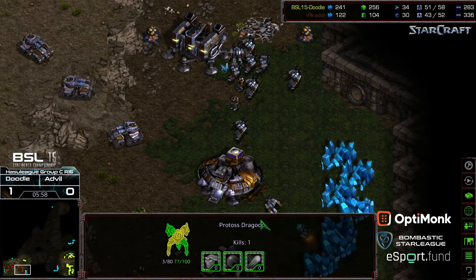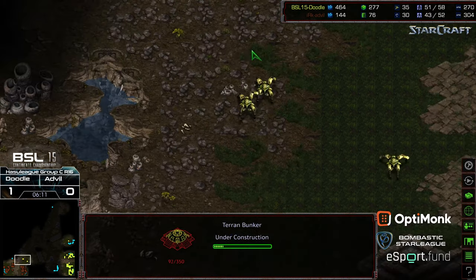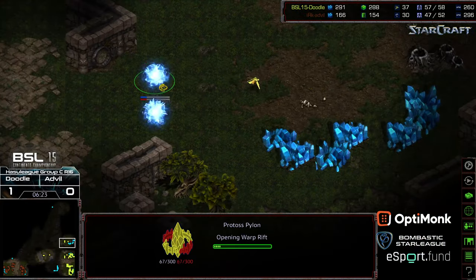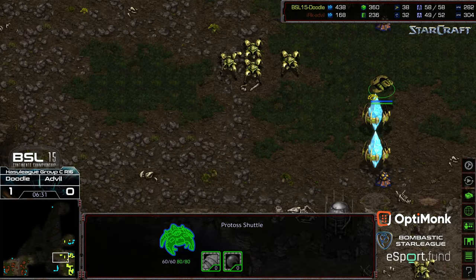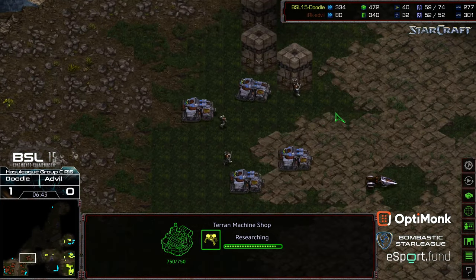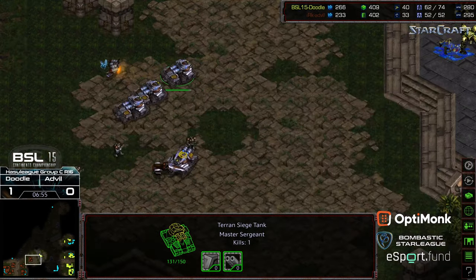Forcing SCVs off the line, secondarily Advil does need to hold these here. Now 3 siege tanks out, so Advil going to be in a better defensive position, but that was a lot of mining time and several SCVs to lose. The Dragoons popping back up, picking off a Marine. Doodle really showing some strong play here, whittling down those attack forces, getting damage where he can. It looks like he opened up Reaver before Observer. He is setting up to go ahead and grab that 3 o'clock base, which is easier to defend with the pylon blockade, and allow the shuttle to go ahead and drop behind lines just in case there was a starport follow-up, which does not look like it's going to be the case.